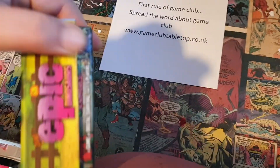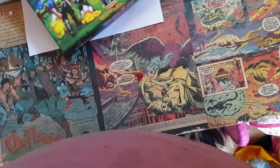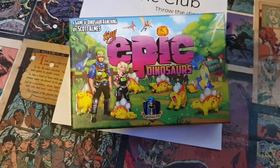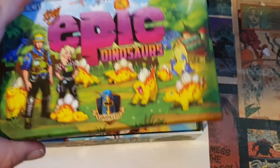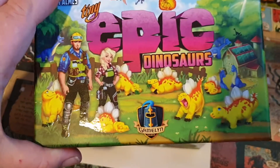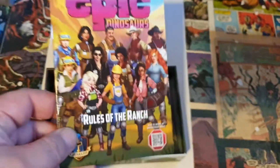As you'd expect from Tiny Epic, it's a small box. All the Tiny Epic games come in about this size box — they do have an ultra tiny version that's even smaller. It's a really nice glossy printed box and the artwork is always really nice. You can actually use these as dice trays, which works really well and keeps everything contained if you're travelling.